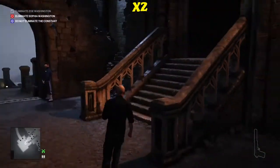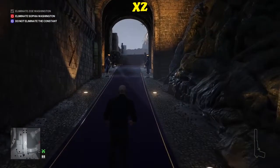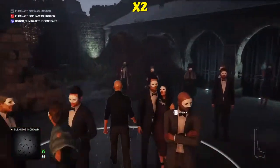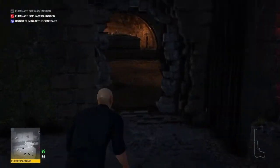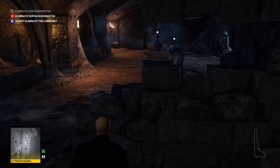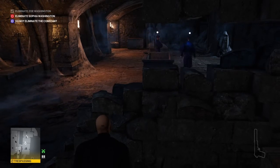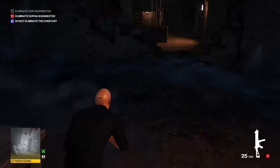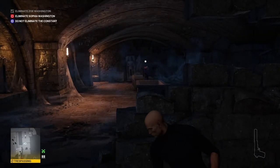From here we're going to make our way to the crypt, just like we do normally, and secure ourselves a guard's outfit — though this isn't strictly necessary; you can bypass this next bit if you feel brave. Once we're past the phoenix effigy into the crypt area, we'll make our way into the sarcophagus room. Once the guard leaning on the sarcophagus moves away, we're going to go inside, grab the assault rifle and drop it on the floor on our way back out.